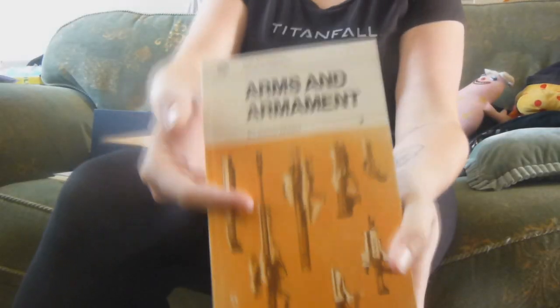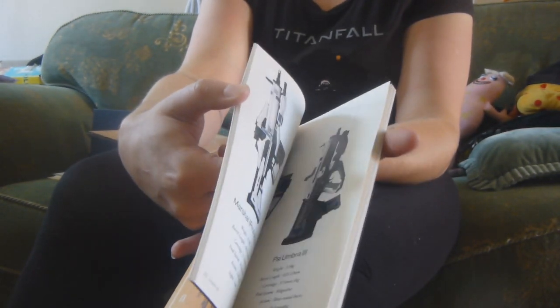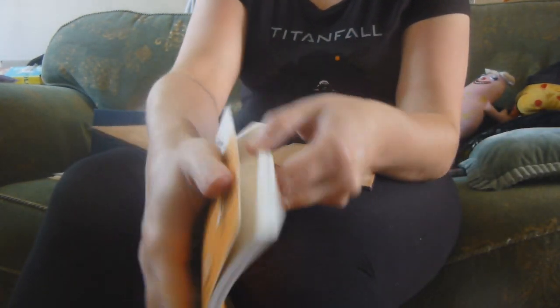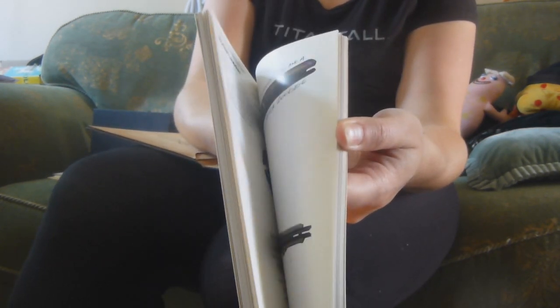And the last piece of memorabilia you get is a book titled Arms and Armourant, and as you can see on your screen, this includes a lot of concept art showcasing the guns and characters from in-game from pre-development — so basically before it was even created and there was deciding what everything was going to look like.